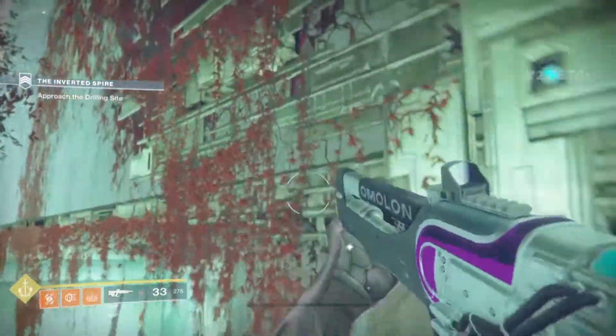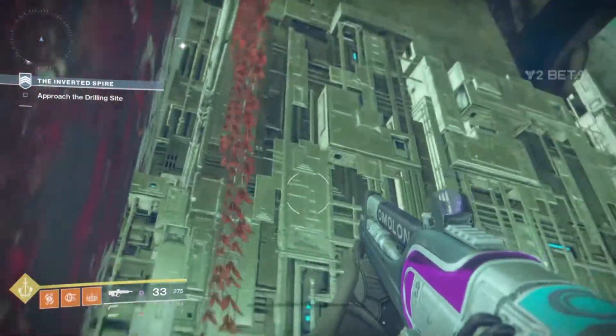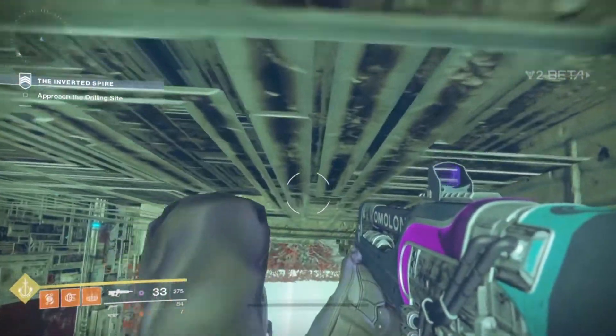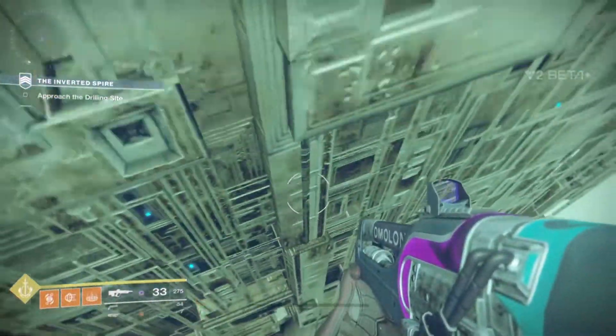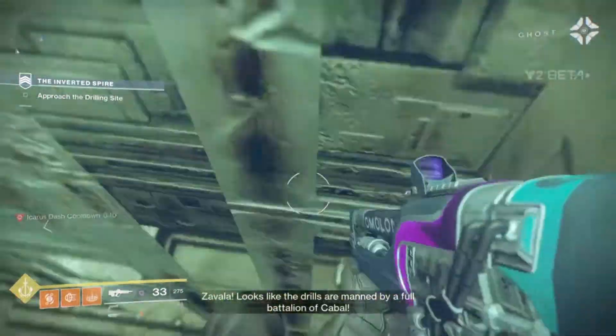What you want to do is come right here to this area at the end of the first checkpoint if you're going to the strike itself. As soon as you get launched past the Vex Milk waterfall, you want to take a right instead of going forward and come to this far side with all these Vex structures.